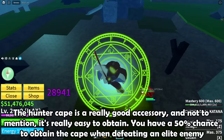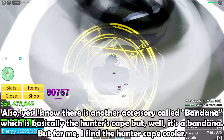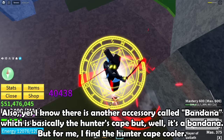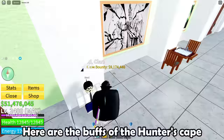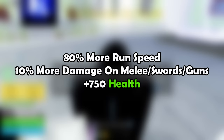The hunter cape is a really good accessory, and not to mention, it's really easy to obtain. You have a 50% chance to get the cape when defeating an elite enemy. There is another accessory called the bandana which is basically the hunter's cape, but I find the hunter cape cooler. The hunter's cape comes in 3 different colors: green, red, and black. Here are the buffs: 80% more run speed, 10% more damage on melee/sword/guns, and 750 health.